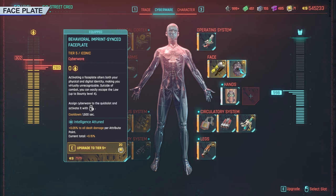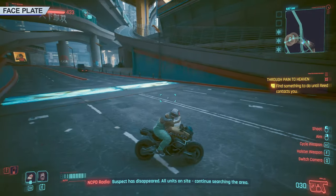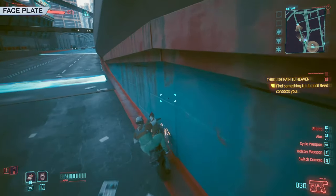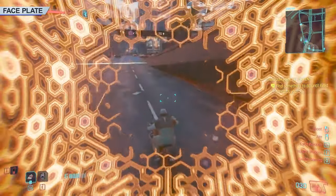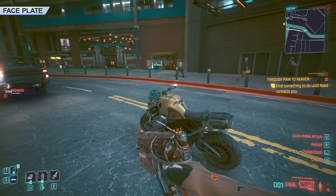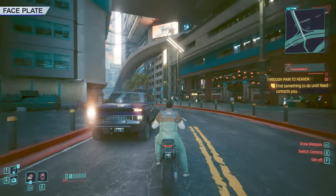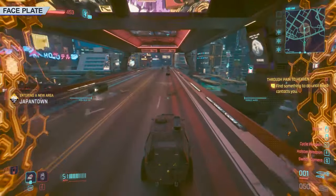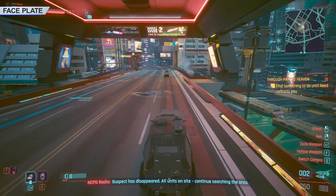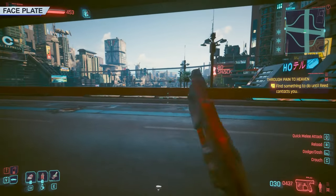A little into the story, you'll unlock the Behavioral Imprint Synced Faceplate Cyberware. It lets you escape the police as long as the bounty level is 4 or lower — you aren't getting away from max attack unless you hide. The cool thing about this cyberware is that no matter what you have in your active slot, be it grenades, camo, or your missile launch system, once you get into your vehicle, this slot will change to the faceplate. So if you're evading the cops and you're out of sight, activate it and you'll lose a chunk of time off the required amount to evade them and remove your bounty. At lower levels, it just straight up makes them give up the chase. It's very useful and something not immediately known.